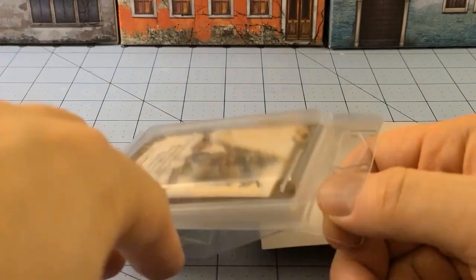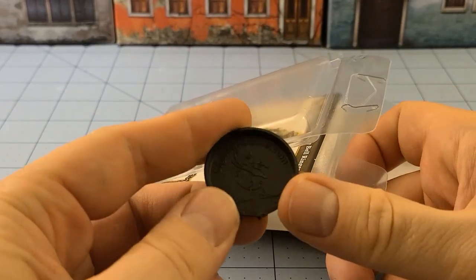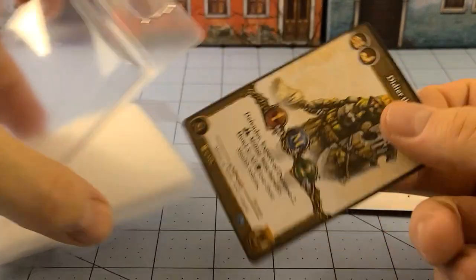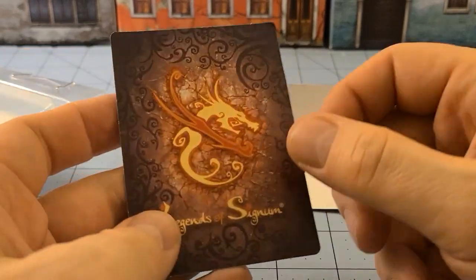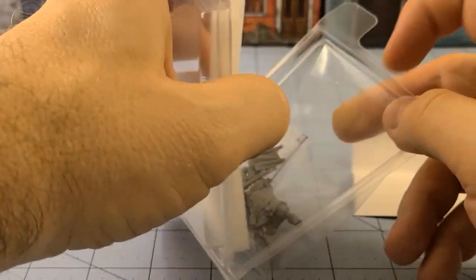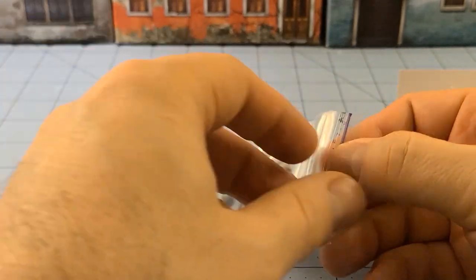32mm base. Legends of Signum does have their own bases, at least for the smaller stuff. We've got the card — I am continuing to amass them. Hopefully someday I'm going to get a chance to actually play the game. At this point I almost have enough stuff to field everybody, for at least one side.